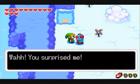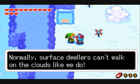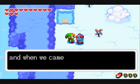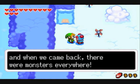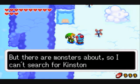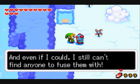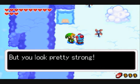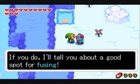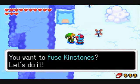Let's go find it — let's talk to this person here. 'Whoa, you surprised me! Normally surface dwellers can't walk on the clouds like we do. My sister and I went to the Picori festival in Hyrule Town and when we came back there were monsters everywhere. I bet if I could just fuse a kingstone I could call a good homeward wind, but there are monsters about so I can't search for kingstones. Do you think you can maybe search for some kingstones for me? If you do, I'll tell you about a good spot for fusing.'